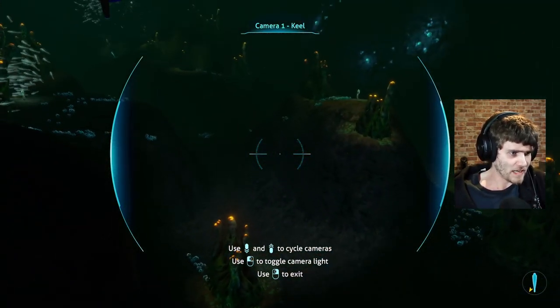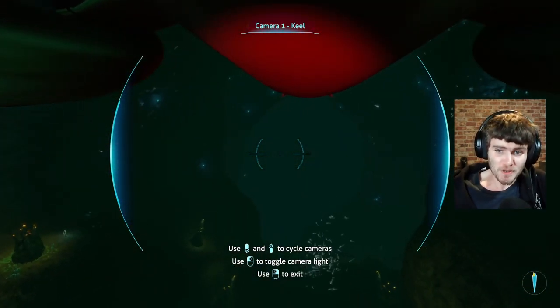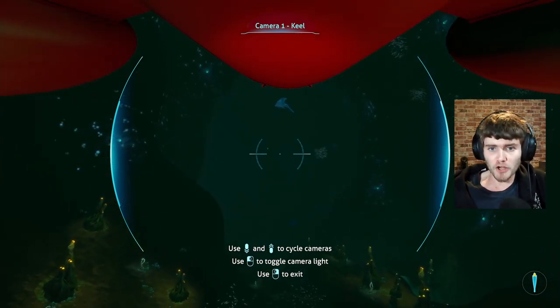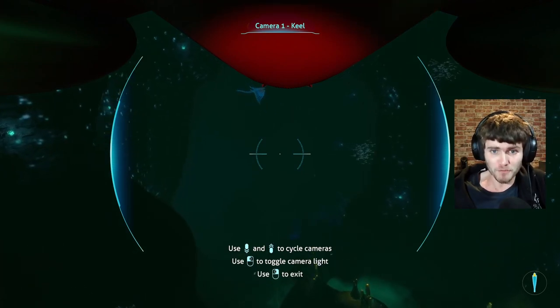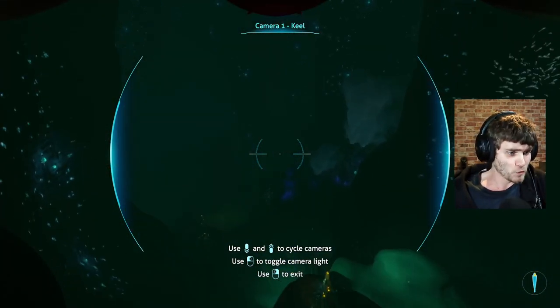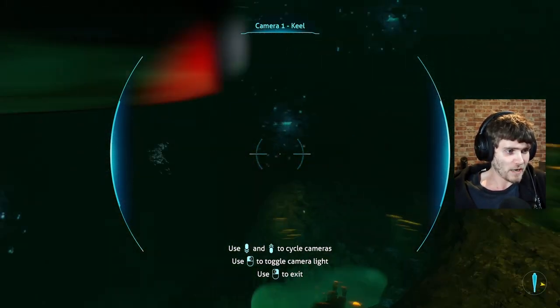We're going to drop the Cyclops as low as we can. This is the biggest entrance you can get to, which is perfect for the Cyclops. I would highly recommend taking a Cyclops because your Seamoth can't go that far — we're talking a thousand meters plus, maybe twelve hundred meters. Make sure it's got a Mark 2 depth module — that's very important. Then just continue going down.